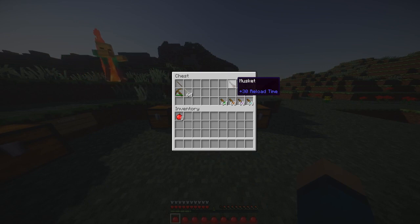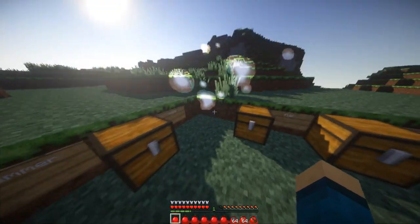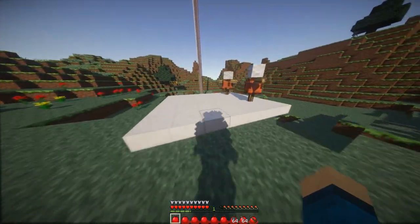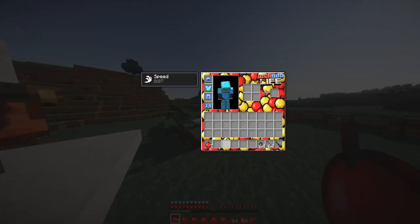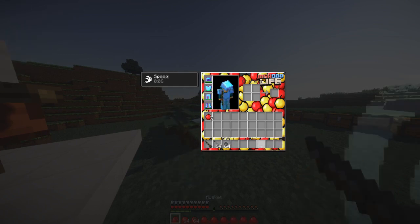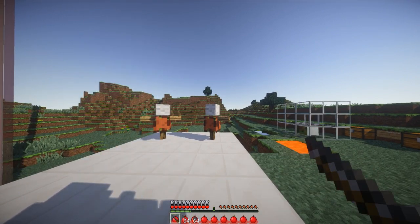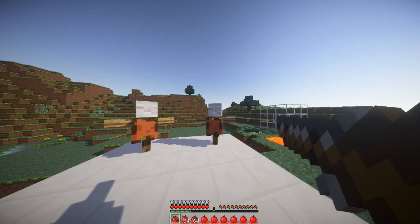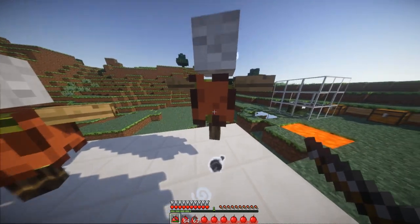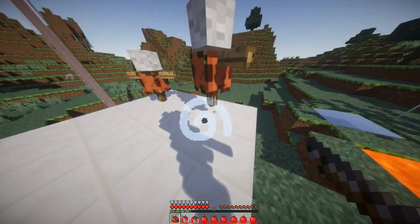The last weapon we have is the musket. Right-click and hold to load it, then right-click and hold again to bring it out — just like the crossbow. You shoot and you get a little muzzle fire, which is the coolest thing about it.